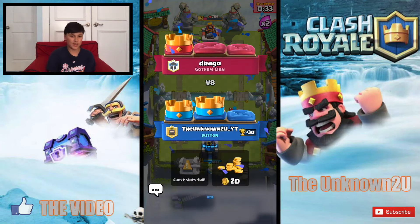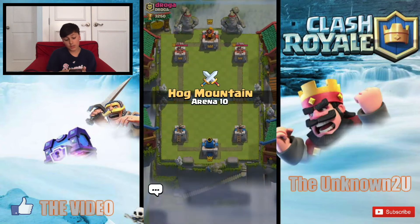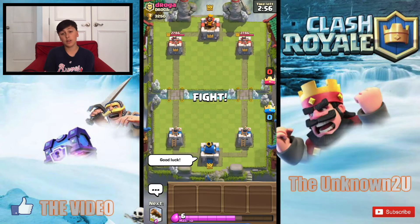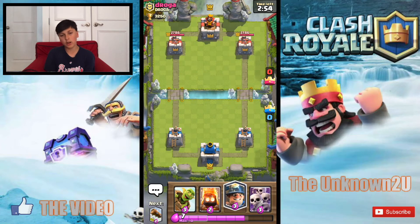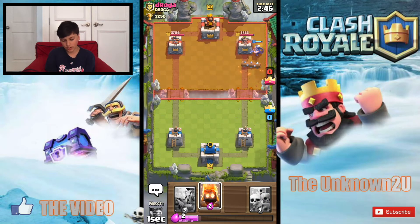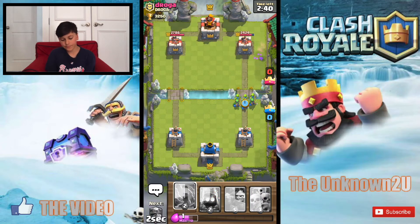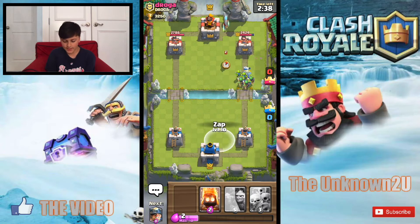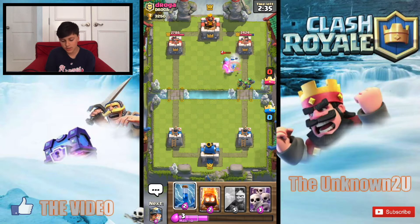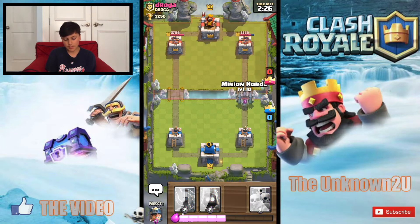Let's hop into another battle — we might win, we might lose. I don't really like golem decks — I mean playing against them, they're kind of hard to deal with. They take a little bit of skill and I haven't really practiced a lot. But boom boom boom — oh man, I didn't mean to place that log but hey, it'll work. He does his log — we know he's got a log now. We're gonna get our zap ready for like a skeleton army or something. He uses ice wizard, interesting choice.